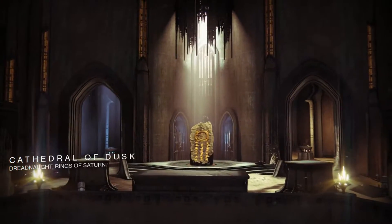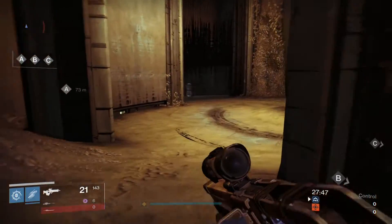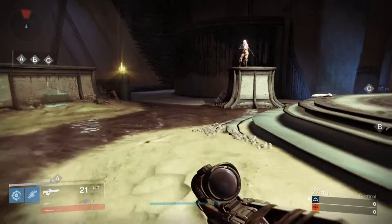Map number 8 is the Cathedral of Dusk. Go through the tunnels behind the B objective and in that long open room you will find the ghost seated near the special ammo spawn.